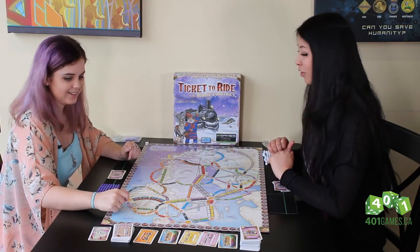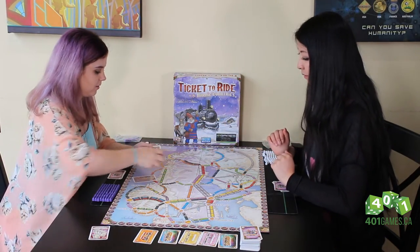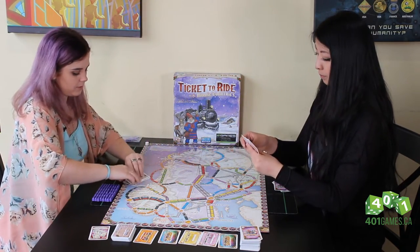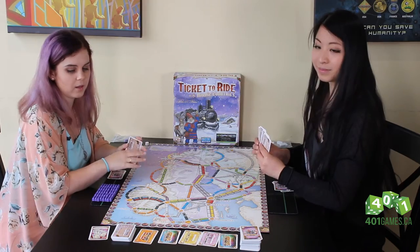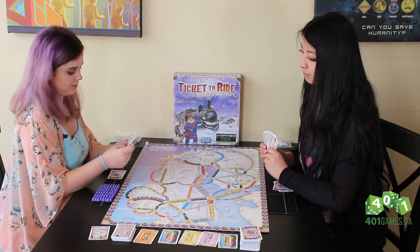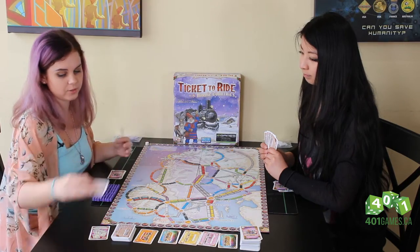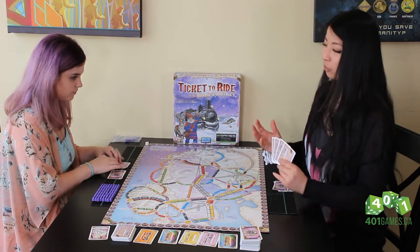Let's find out what destinations we're going to be building routes to. We've got the destination pile here and will deal five out to each player. Also with these cards, any of the ones we discard are permanently out of the game — there's no drawing from a discard pile. As soon as you've discarded one, it's out. I'm going to discard three and keep two, because you can also use a turn to pick up more tickets later. With that, we're ready to start playing.